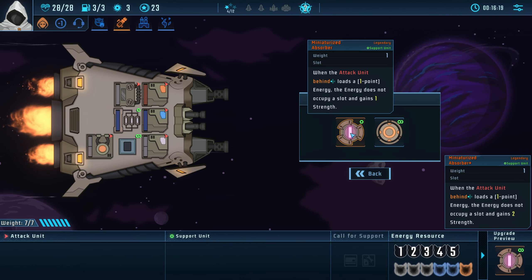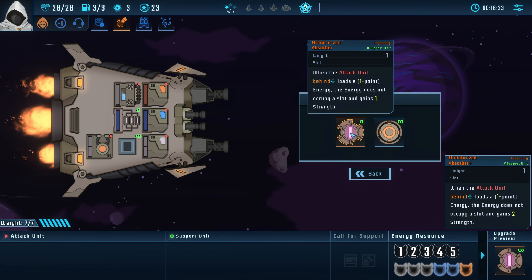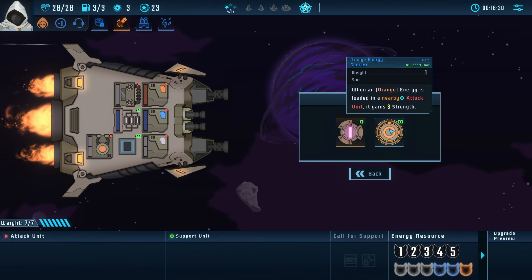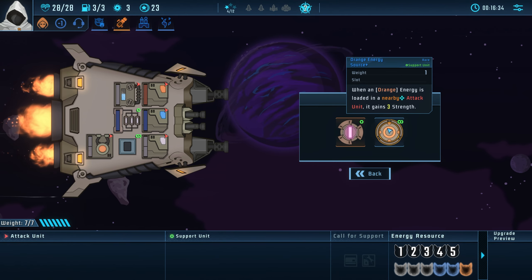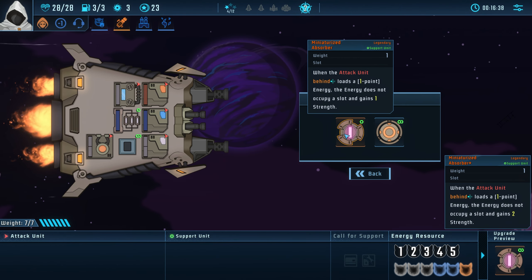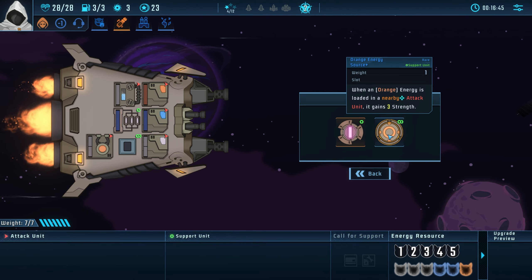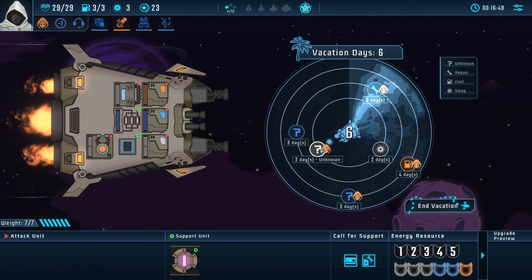You get a unit that's almost always legendary. When the attack unit behind loads a one-point energy, the unit does not occupy a slot and grants one strength. That's pretty good. When an orange energy is loaded, the nearby attack unit gains three strength — that's also pretty good. Also, these units have weight — some will take two, some will take zero. I'm gonna take this legendary.